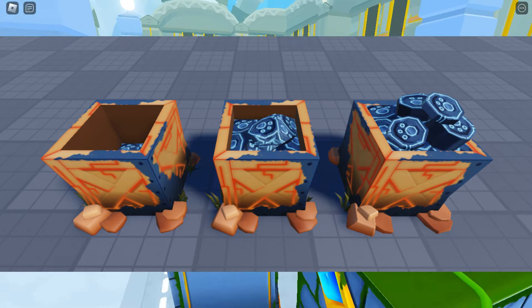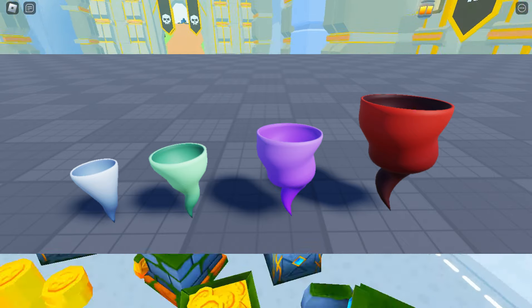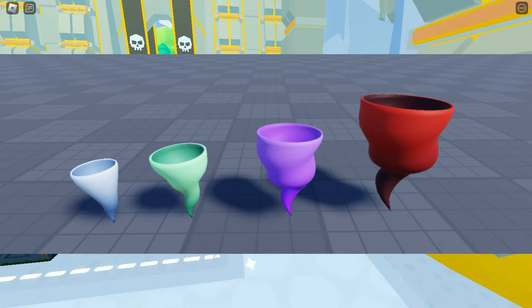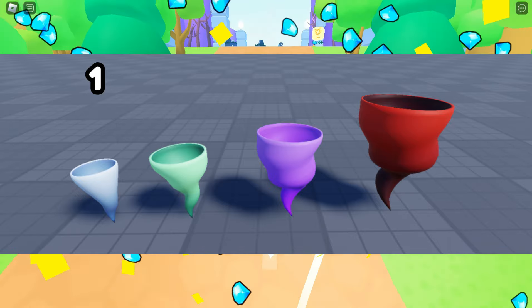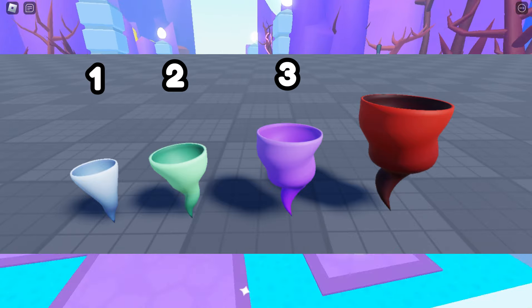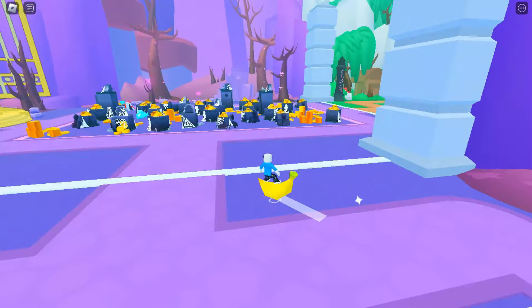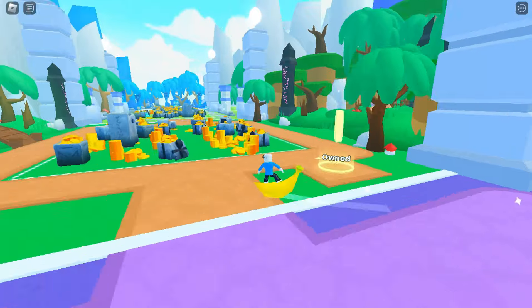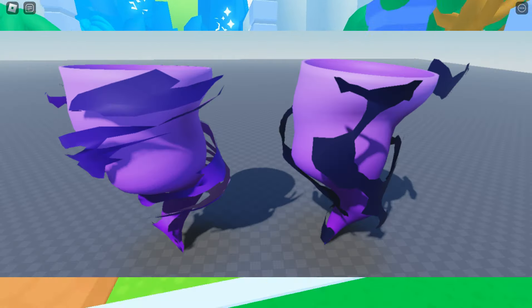We also got tornadoes — I'm not kidding, actual tornado scissors for Pet Sim 99. It looks like they come in different tiers: a Tier 1 tornado, Tier 2, Tier 3, and Tier 4. I assume it's going to act the same as TNT where it can break many breakables at the same time, but we'll have to wait and see. Those were just the base versions — this is what they actually look like. My favorite has to be the Level 3.